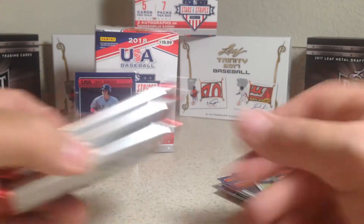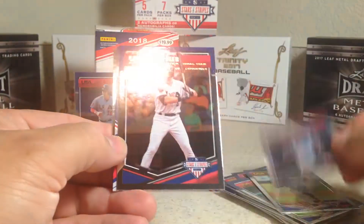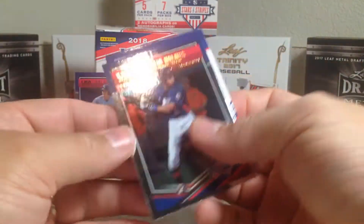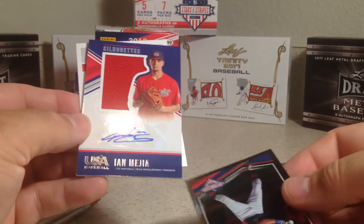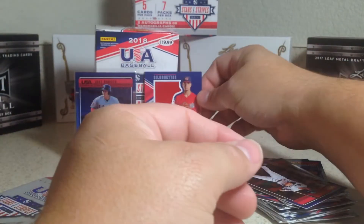Now let's open up all these thicker packs — still looking for hit number one. There's something in here. We got Jake Berger, Seth Beer, Jared Kalinick, Quentin Holmes, and our hit — Silhouettes, Ian Mejia, 17-under team. Nice red jersey relic, and that's numbered 102 out of 199. Awesome — we got a relic auto!